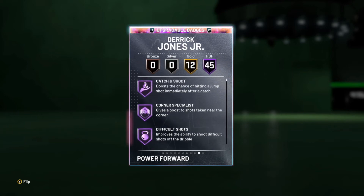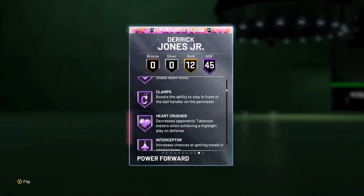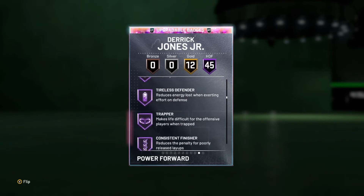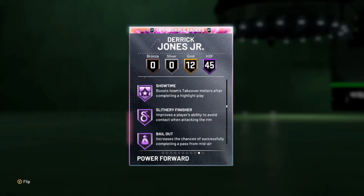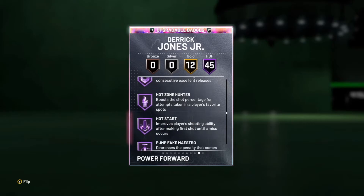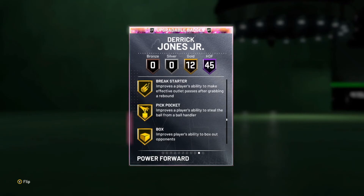Badge-wise, he has 45 Hall of Fames, including catch-and-shoot, corner specialist, difficult shots, slob city finisher, pick dodger, chase-down artist, clamps, heart crusher, intimidator, off-ball pest, pogo stick, post-move lockdown, tireless defender, trapper, consistent, contact finisher, fancy footwork, fastbreak finisher, pro touch, showtime, slithery, bailout, downhill, quick first step, unpluckable, clutch shooter, green machine, hot zone hunter, range extender, slippery off-ball, tireless, and volume shooter. Super, super solidly distributed badges.